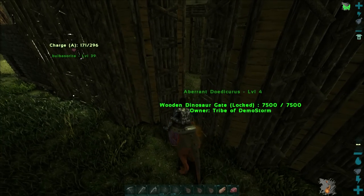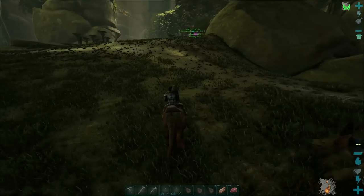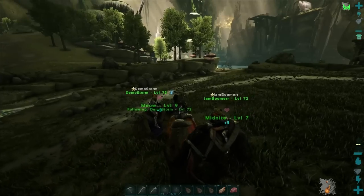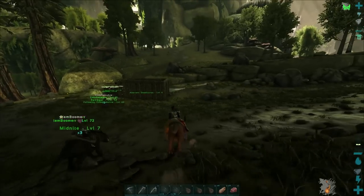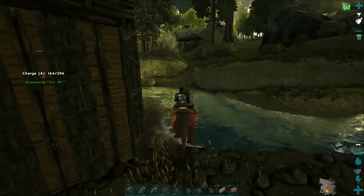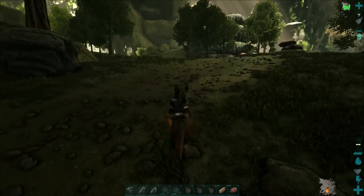I wonder if they'll stay. I'm gonna ride him around — let's go kill some stuff. We don't hallucinate, so we're good. Let's go up to the tree area where we tamed the other ones. There's other ones up here. I'm putting my last saddle on Bill. We only got four. I'm gonna leave Bill here in front.